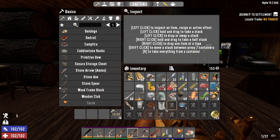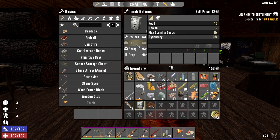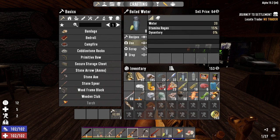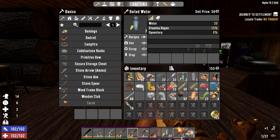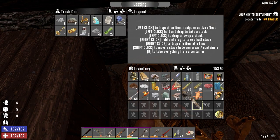We're gonna go ahead and scrap you, scrap you, use you, use you, scrap it — use one of you. So we're up to a good level here. Keeping the water on my belt. I don't think we need the plant fibers — we can find them everywhere. Let's leave those here.